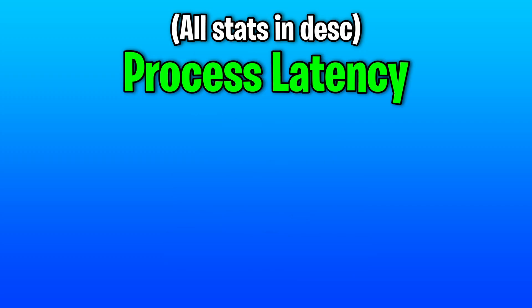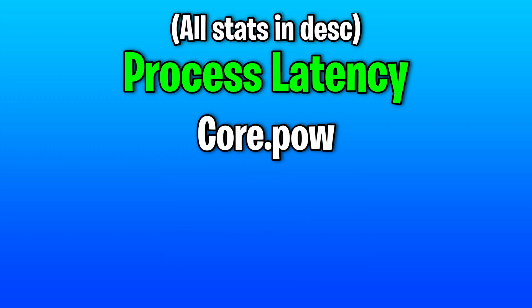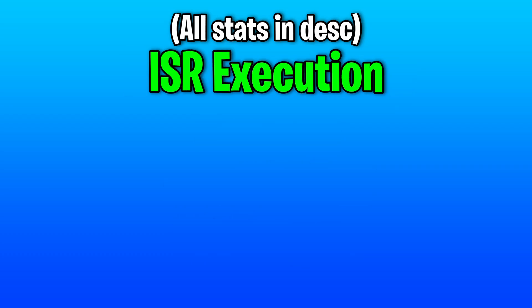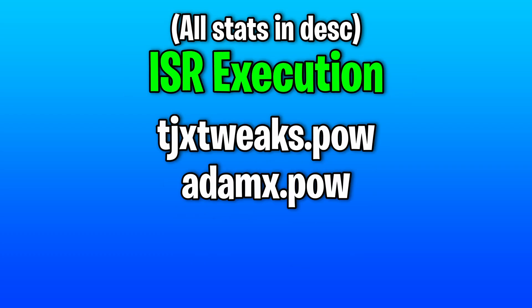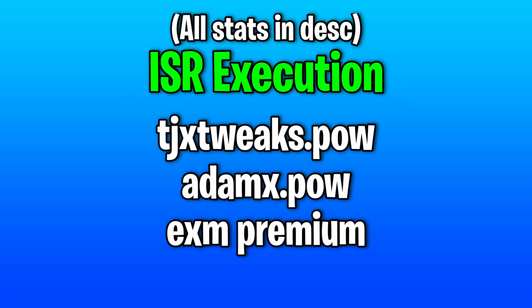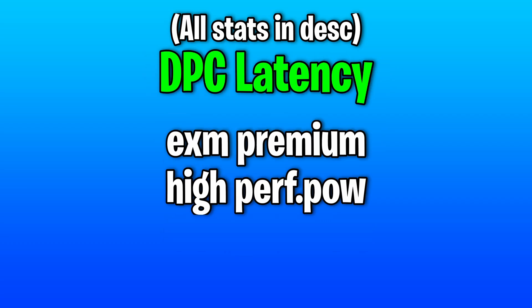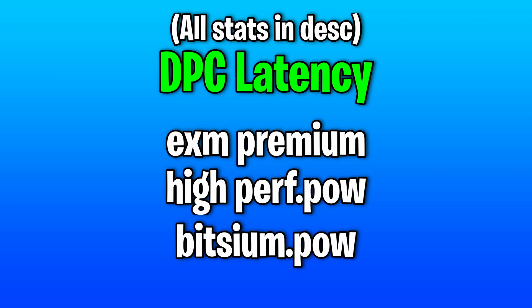For process latency, Corvier is first with 225, next is Exum Premium, and third place is Bitsum. For ISR latency, TJ Tweaks is first at 11, AdamX is second, and Exum Premium is tied with AdamX in third. For DPC, Exum Premium is first at 476, High Performance is second, and Bitsum is third.